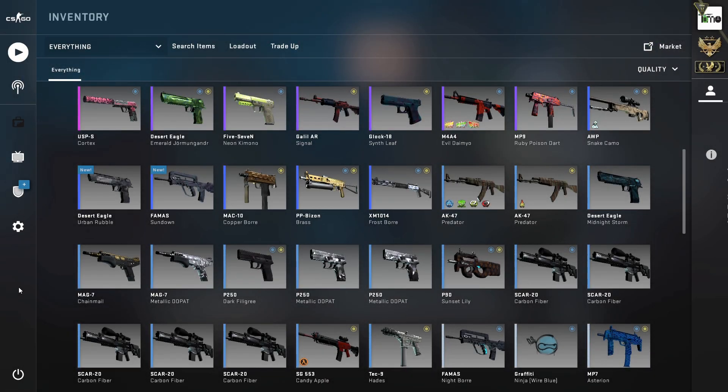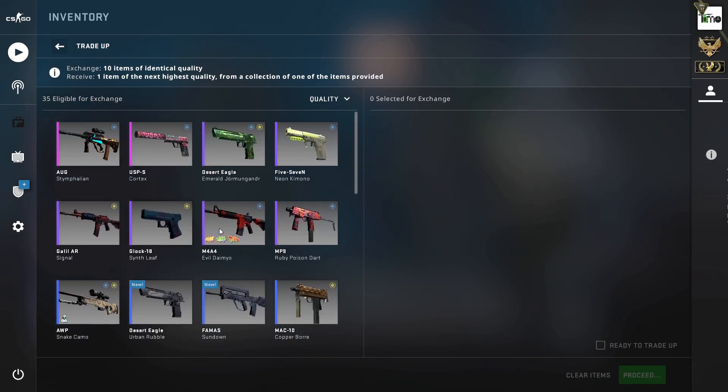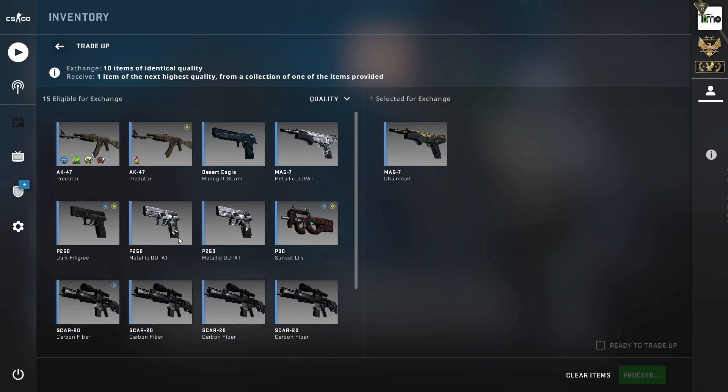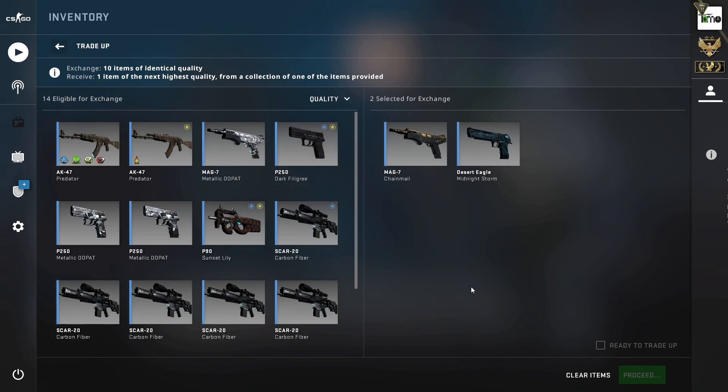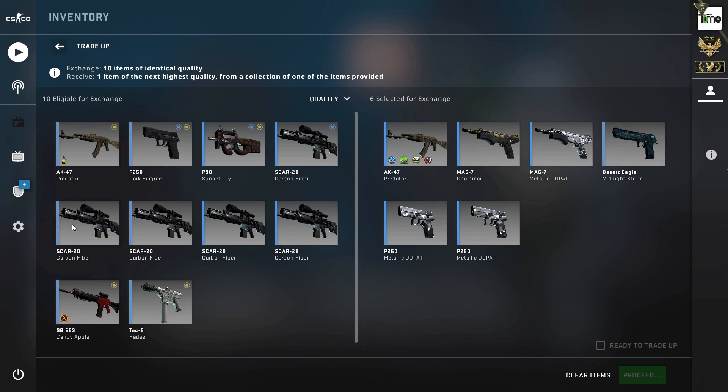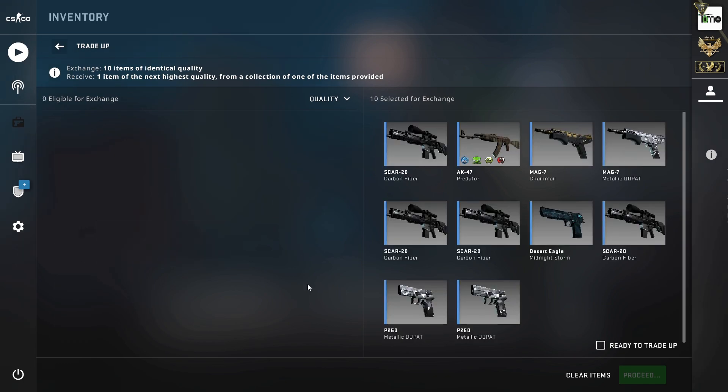Trade-up three is pretty similar to the second one, but we're taking out the Baggage skin and adding a Dust skin — industrial to mil-spec again, a Norse, Rising Sun, and Dust mashup. We're using one Norse skin in factory new (a MAG-7 Chain Mail), one Rising Sun Deagle Midnight Storm in field-tested, and one Dust AK-47 Predator in field-tested. Then seven Train skins all in factory new — a MAG-7, a couple of P250s, and some SCAR-20s.